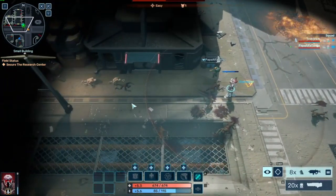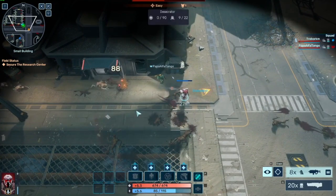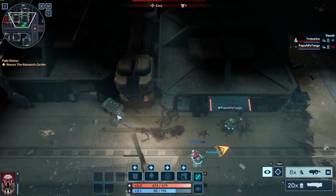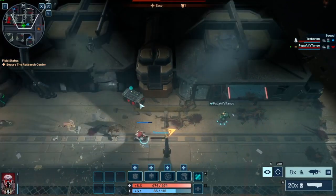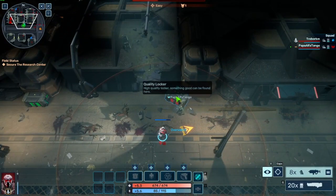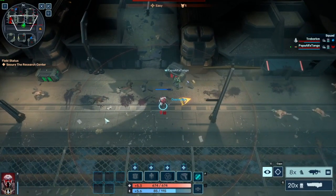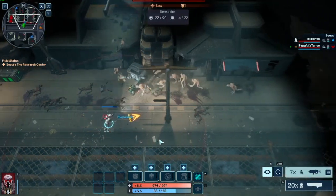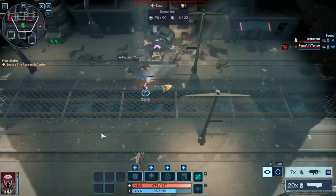I got a stimulant. Lockers are color-coded — this is a red locker, a high quality locker. Most likely a higher quality item is going to be found in here. I got a satchel.